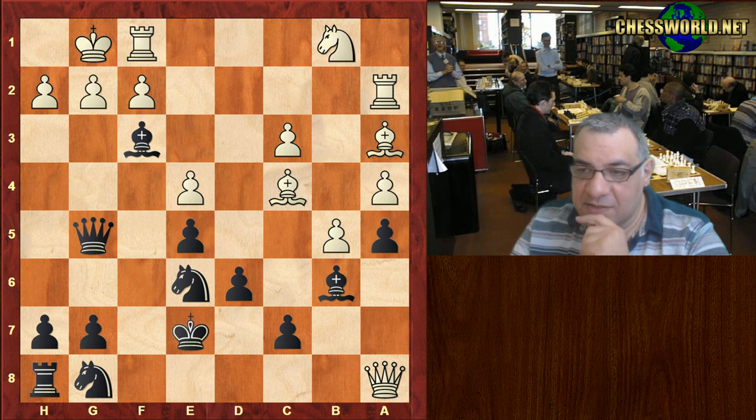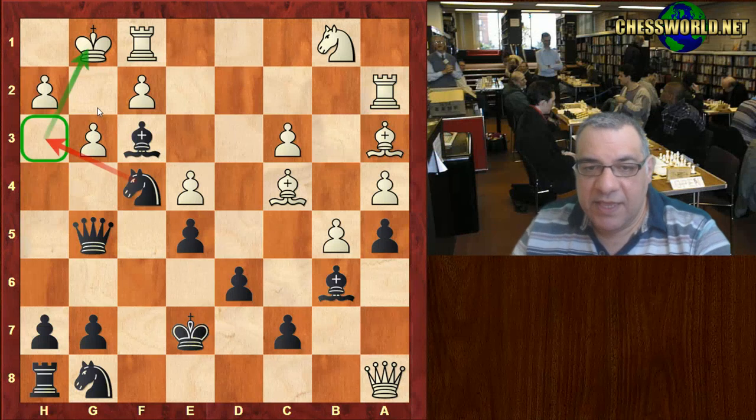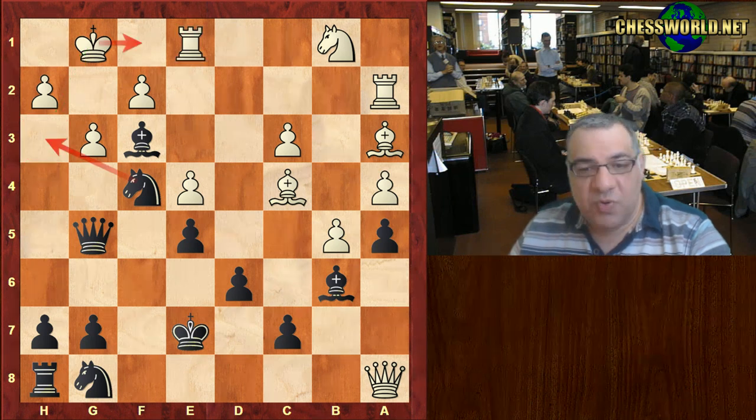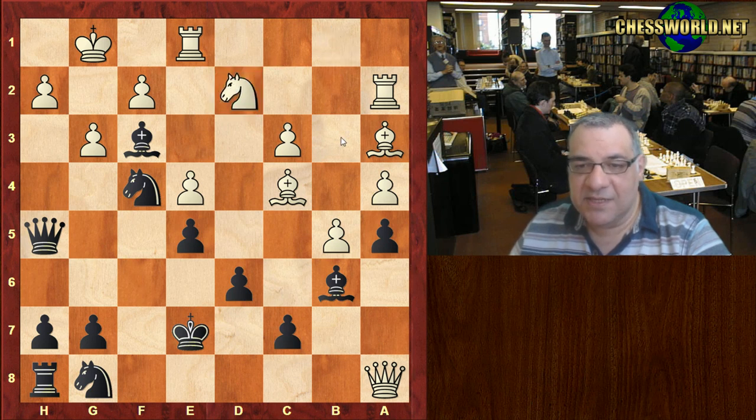The rook is taken with check, King e7, g3 — the mate has to be parried. Now Knight f4 threatening another mate, Knight h3 checkmate — an evacuation square is given. Now Queen h5 is a little bit controversial; it's a difficult position for black. White played Knight d2, missing a big chance.